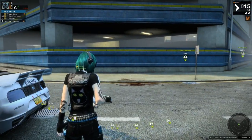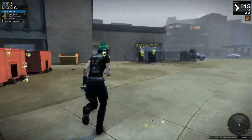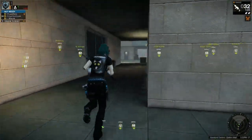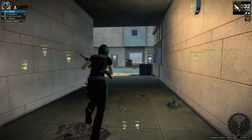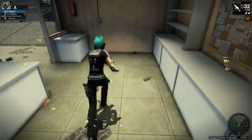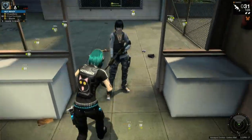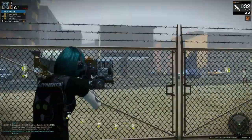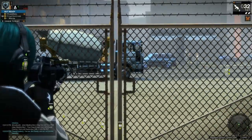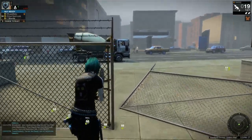Another thing that a lot of people don't understand is flanking. In pretty much 99% of places there is more than one way to enter. Say you have a drop-off point right in this room — this is the exact location of a drop-off point that can happen.